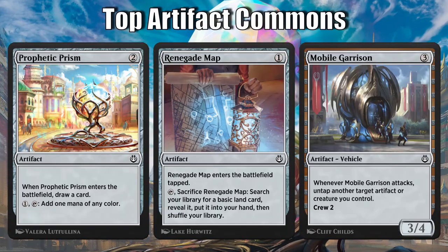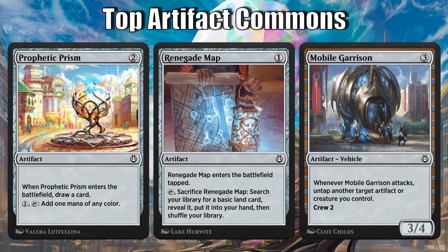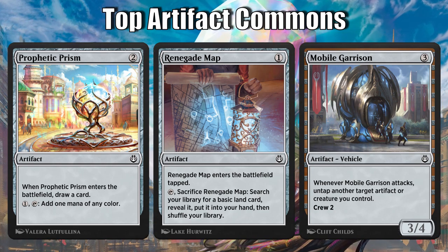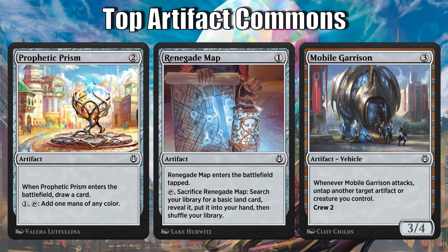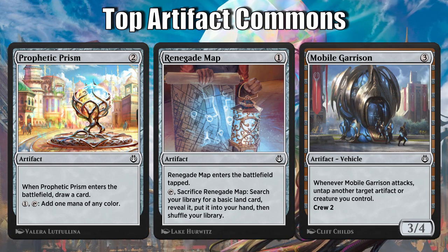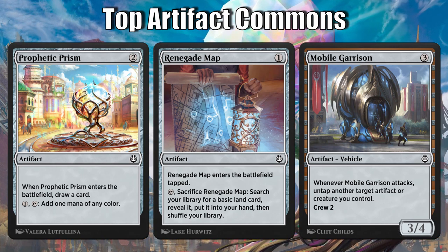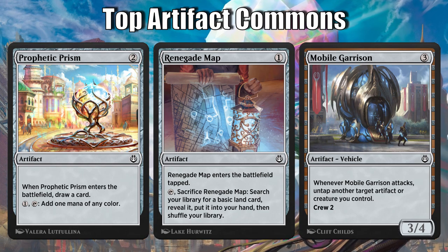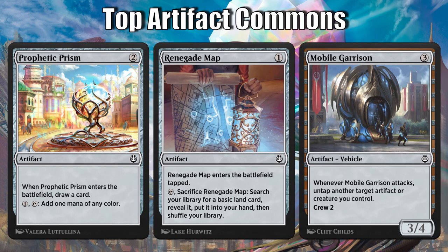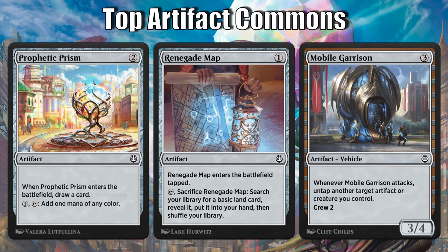With this set being so artifact-focused, a few artifacts to keep in mind. Prophetic Prism does work — it replaces itself, fixes your mana, and helps you improvise. That's potentially a ton of value depending on what archetype you're in. Renegade Map can be great too — you probably just want to cut a land for it, use it to fix your mana or improvise, but I probably wouldn't play more than one. And Mobile Garrison fills in as one of the better common vehicles — a pain to block while giving another creature essentially vigilance or untapping an artifact you may need to improvise in your next main phase.